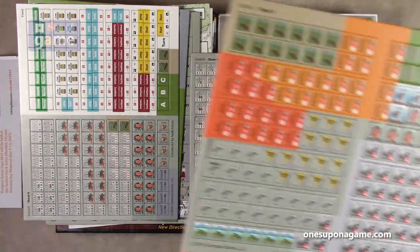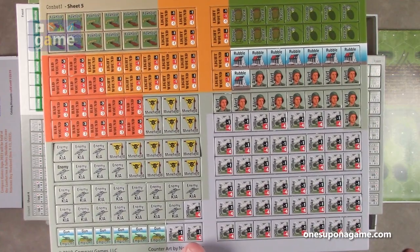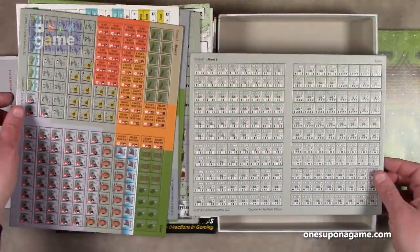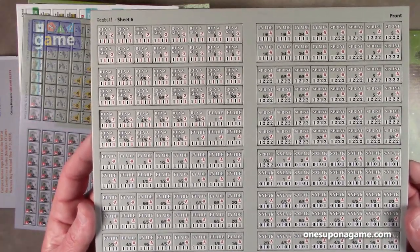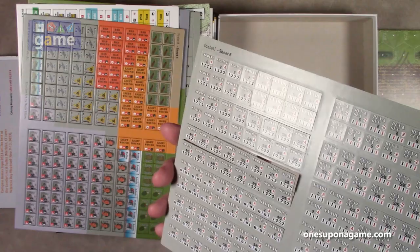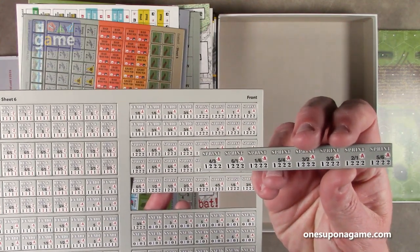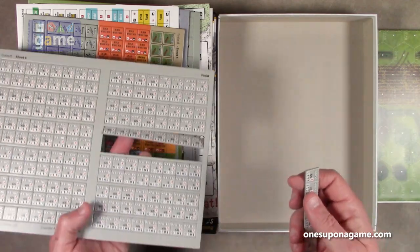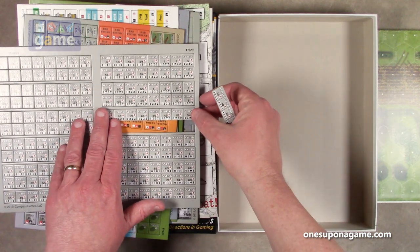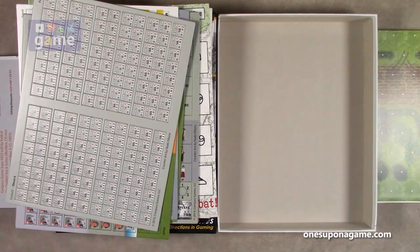Sheet five has foxholes, light wounds, bad wounds, minefields, KIA, smoke markers, rubble, grenades, and gun emplacements. Sheet six has more orders, and the two sides are slightly different — for example, sprint shows 6/5 on one side and 5/6 on the other, but all the matching values are kept consistent so they don't mix up different orders on the backs.